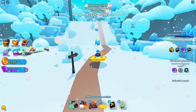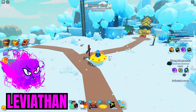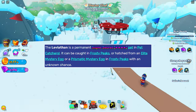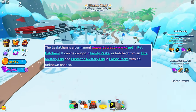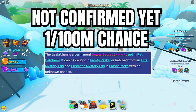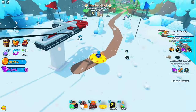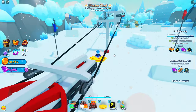The last and final Super Secret Pet is the one and only Leviathan. You can only have a chance to get the Leviathan either from hatching with Elite Mystery Eggs or Prismatic Eggs, or even catching it when it spawns in Frosty Peaks — and it only spawns in this place as well. Just like the Silly Doggy, it is a 1 in 100 million chance. The Leviathan has not been confirmed on the exact chances, so it could even be rarer, but a lot of people say 1 in 100 million, so let's go with that.